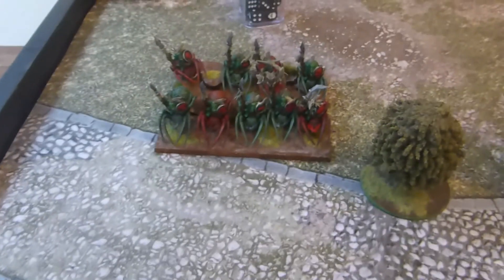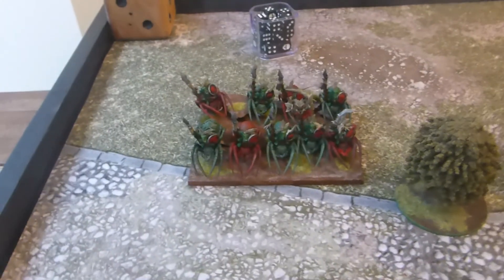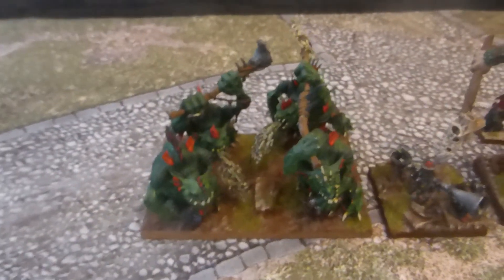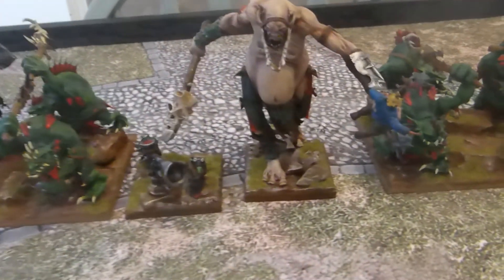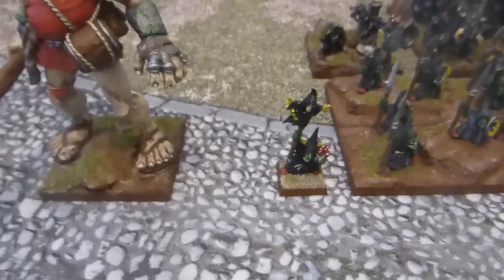On the goblin right flank we've got a regiment of Fleabags, speed 10 nimble. These guys have Helmet of the Rams giving them Thunderous Two. Coming towards the center we've got a horde of trolls, a War Trombone, a giant, another horde of trolls, and another giant.